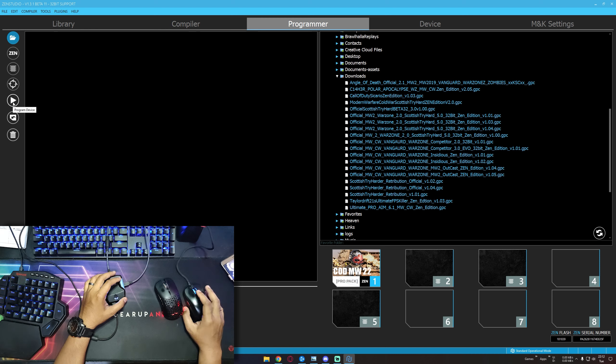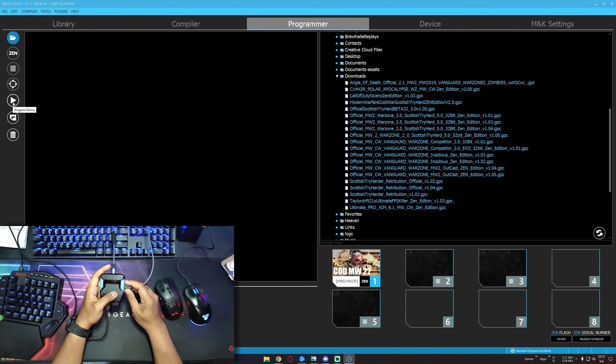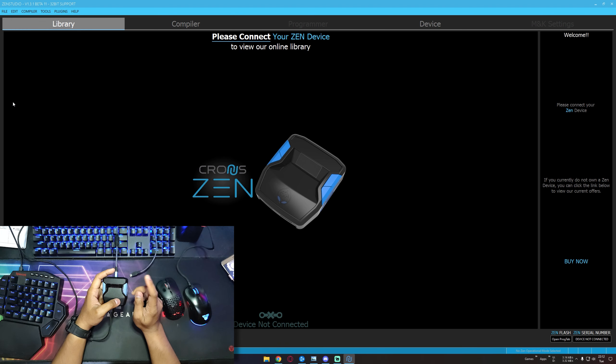After all is done, click the Program Device button to save all your scripts and settings to your Zen device. After successfully saved, you can unplug the right-side USB. Then I will show you in the submenu version what are my anti-recoil values and rapid fire values on the scripts.